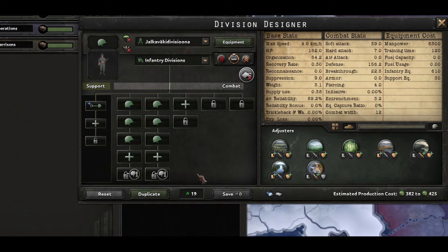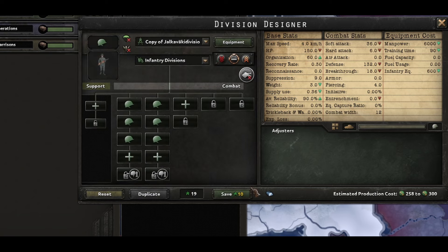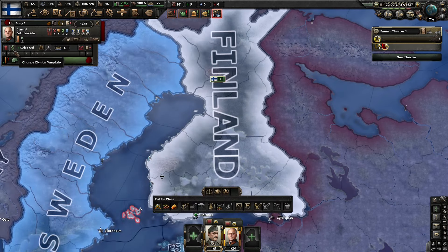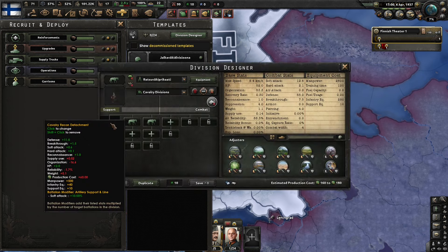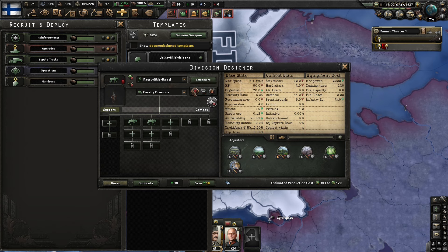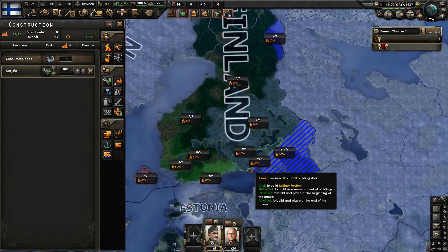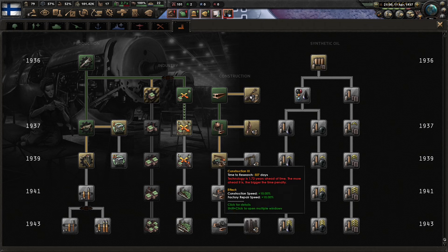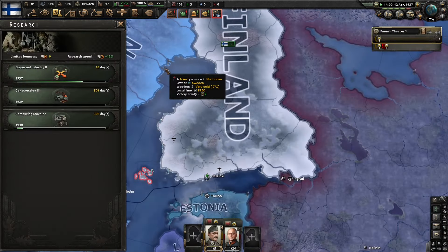So we'll go ahead and duplicate that and remove the support equipment from that template, then save, make it reserves, and then change this template to the template we just created. The next thing I like to do just so that I don't forget about it is take out the support equipment on the cavalry occupation template and set that to reserves. We built two civilian factories; now let's go ahead and start building military factories.